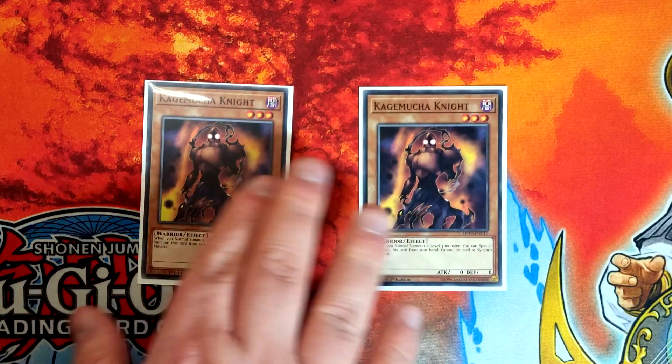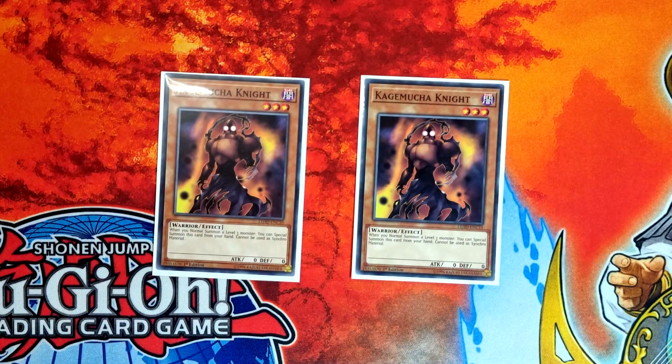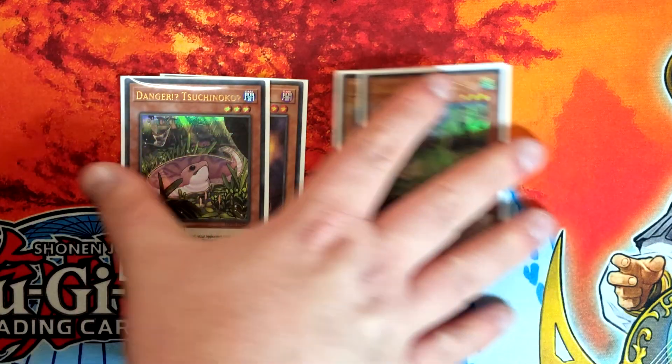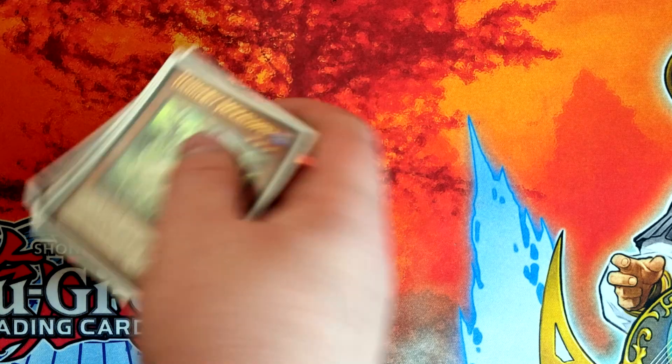Next up we've got double Kagamuchi Knight for extenders — two is absolutely fine, three is just too cloggy. We've got Suchinoko and Jackalope. Not much to say about these, just free level threes, and potentially draw cards as well which is nice.